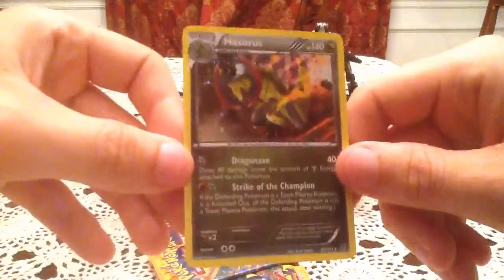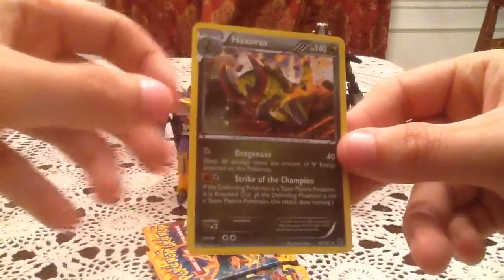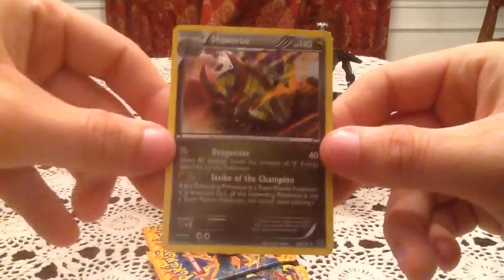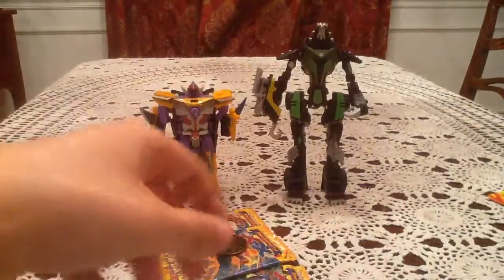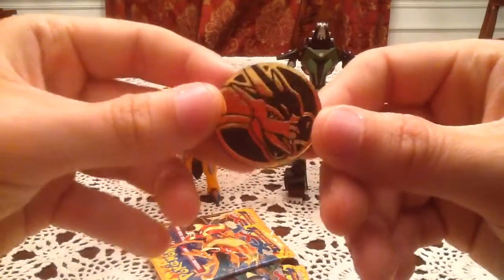Here is the Haxorus alternate Hollow special promo. Instead of the Line Hollow you have the Cosmic effect for the Hollow — very awesome. It's a card from Plasma Blast. Even if I don't really like Plasma Blast as a set.